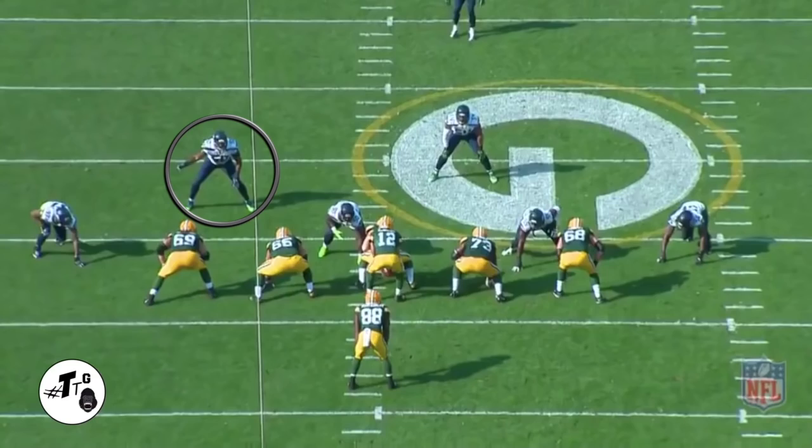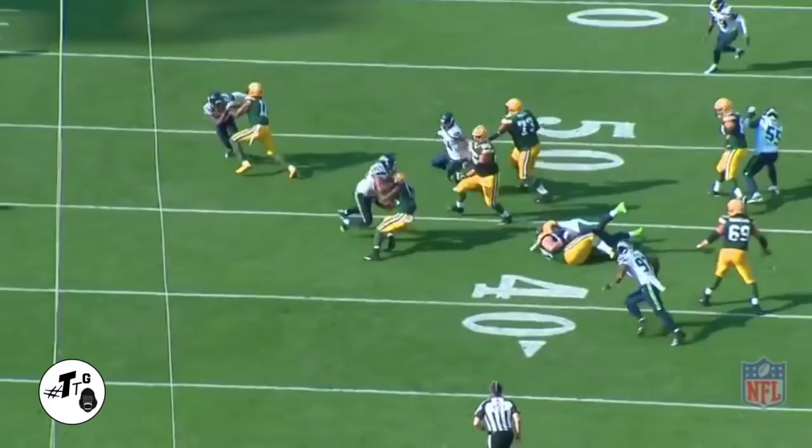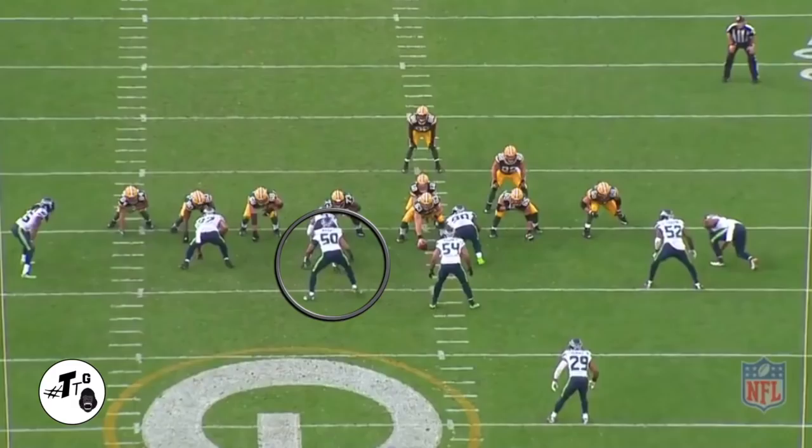40 shade 10 personnel zone left — right gets outside leverage on Lane Taylor's reach block to make the tackle on Ty Montgomery. Stand up non-tech D20 personnel zone left misdirection right — keeps outside contain on Bak Tairi and gets off the block to make the play in the backfield. 20 shade 22 personnel inside zone through the D gap right — almost gets washed down but he recovers to make the play.